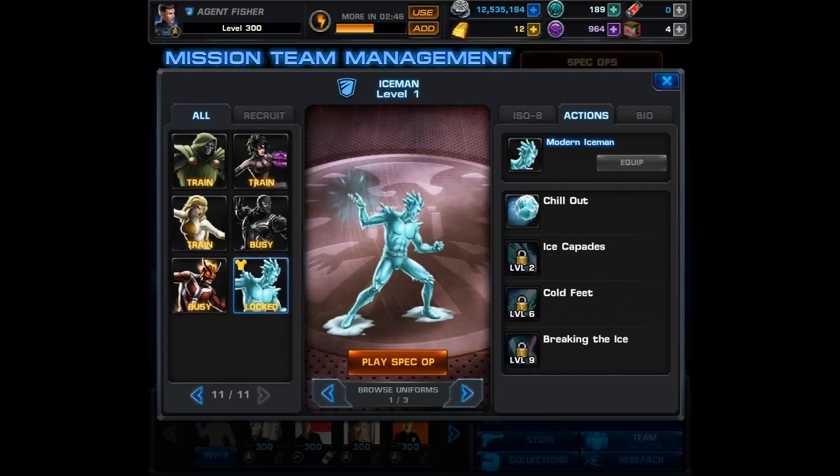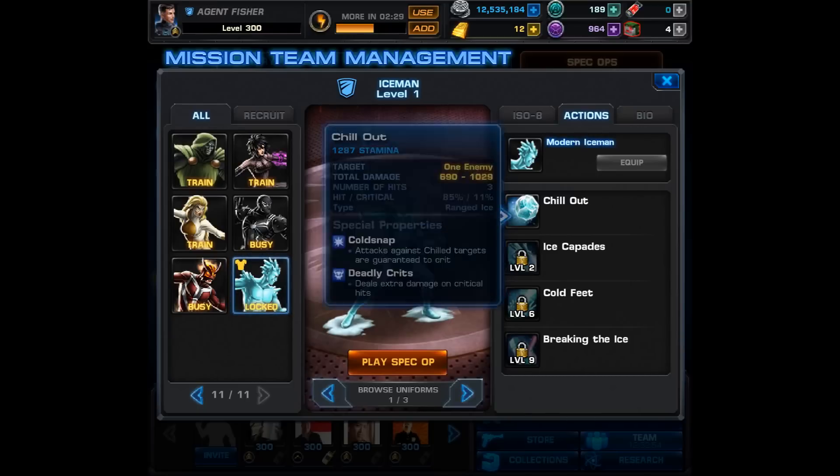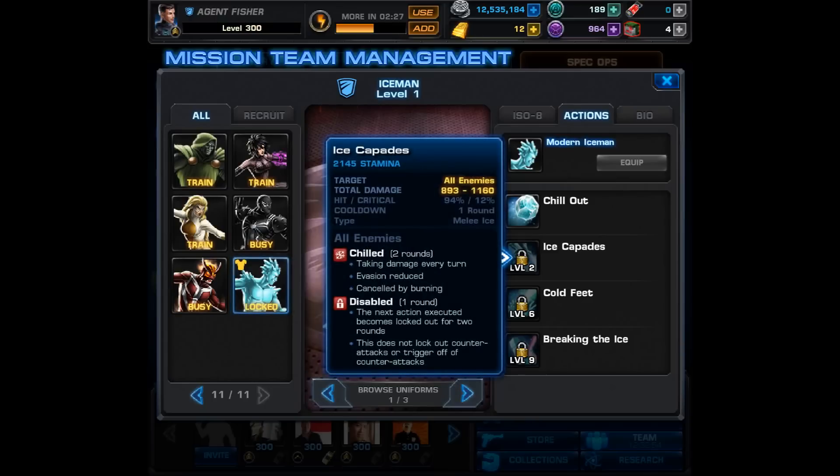Moving on to his abilities, his first one is called Chill Out and it looks like a snowball attack, but it has Cold Snap — attacks against chilled targets are guaranteed to crit — and Deadly Crits, so it deals extra damage on critical hits. His level 2 has the pretty funny name Ice Capades. It causes Chilled and Disabled on all enemies, so the next action executed becomes locked out for two rounds. It also counts as a melee ice attack, so with his level 2 you can get Chilled on all enemies at once.